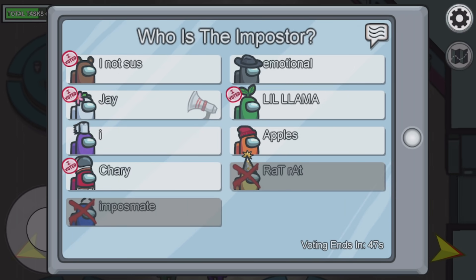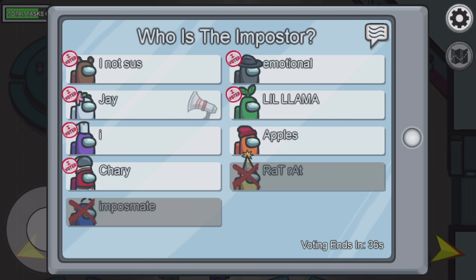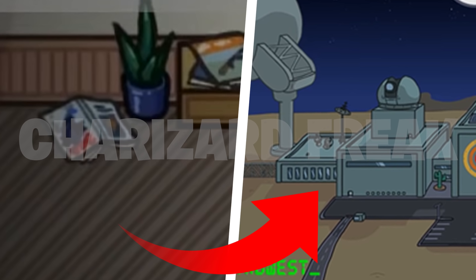Moving on to reference number 2: on the magazine we have an AK-47, and on the right side we have the AK-47 from the Henry Stickman collection game. And for reference number 1, the last and final reference: on the magazine found on the ground in the trailer, you can see an image of the Center for Chaos Containment, which is part of the Henry Stickman collection game series — pretty cool and interesting.